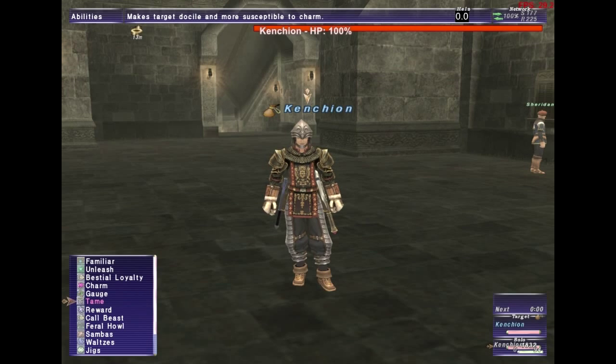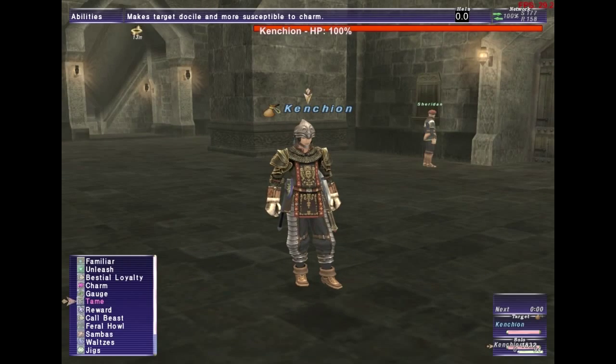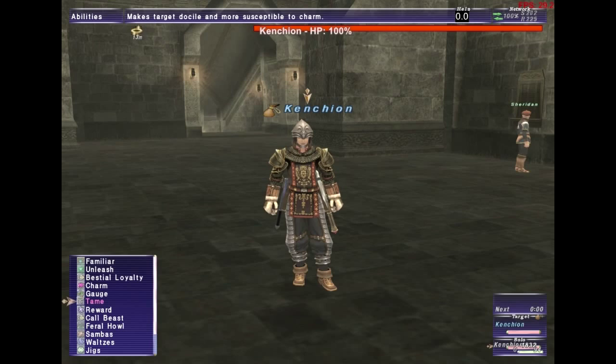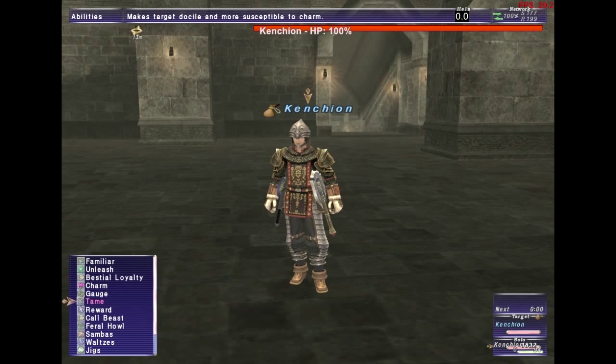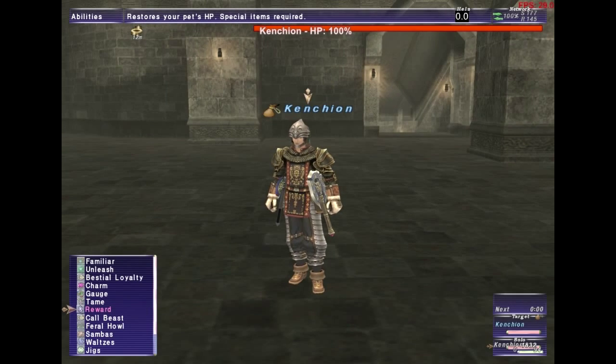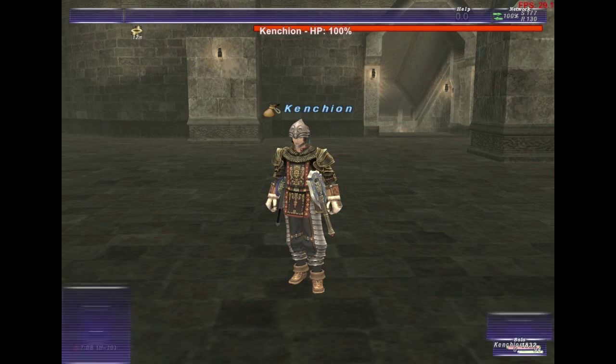Tame — you can use that on a monster to make it more acceptable for charming, but it's mostly obsolete unless you got aggro from a monster and you want to tame it to make it unaggressive. I don't really use it.